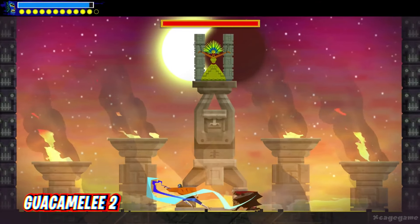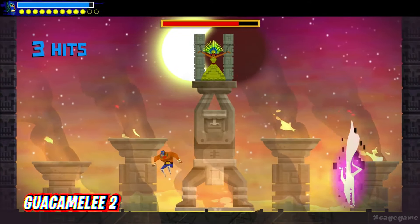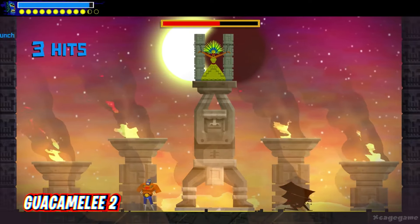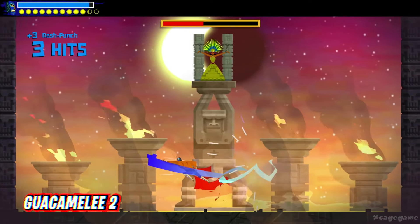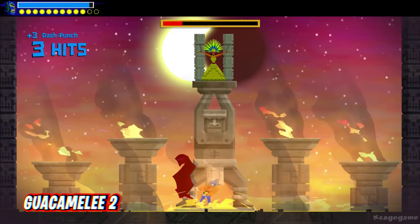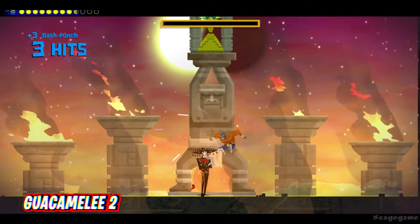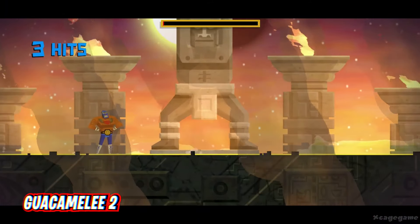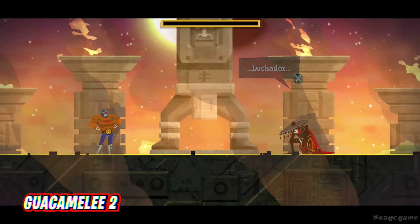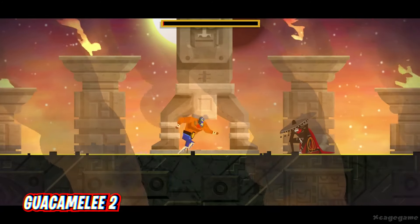Guacamelee 2 is a wrestle-based Metroidvania — or more like a Wrestlevania. In the first game, players assumed the role of Juan, a simple Mexican peasant who became a mystical wrestler to fight the forces of darkness. That quest continued in this sequel, and players could explore the depths of the underworld alone or with three other friends. There are not a lot of Metroidvanias with intense action-heavy mechanics like this game or ones with an extensive multiplayer feature, making Guacamelee 2 one of the most unique Metroidvanias of the past decade, and that includes the original, which also had multiplayer.